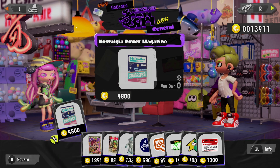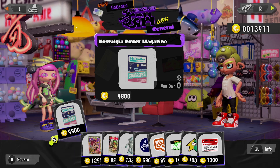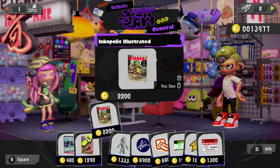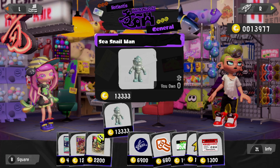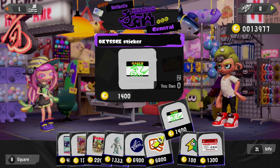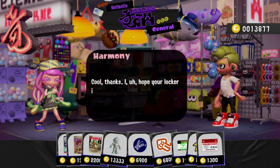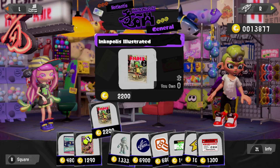What do we got? Nostalgia Power magazine — that's basically Nintendo Power. Shark tooth comics. The Haikara Walker — that's the magazine the Octolings used to dream about Inkopolis. Sea Snail Man is pretty sweet but expensive. Some stickers too. I'll just get a Haikara Walker — 'haikara' is like high collar, also a pun on 'ika' for squid and color. It's a pun for ink color and high collar for fashion.